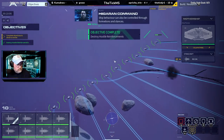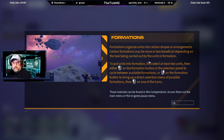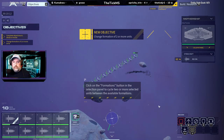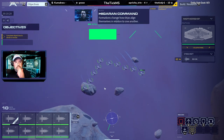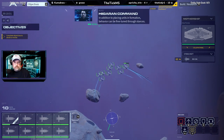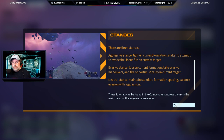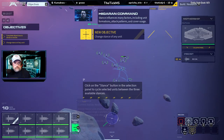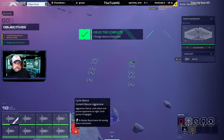Position secured. Shift behavior can also be controlled through formations and stances. Formations organize units into certain shapes or arrangements. Formations change how ships align themselves in relation to one another — affecting grouping, ability to focus fire, damage, and even vulnerability to certain weapon types. In addition to formations, behavior can be fine-tuned through stances: aggressive, evasive, and neutral. Stance influences unit formations, attack patterns, and cover usage.